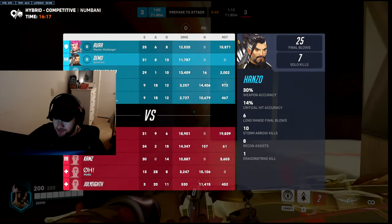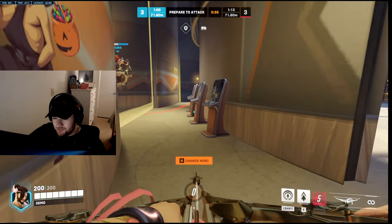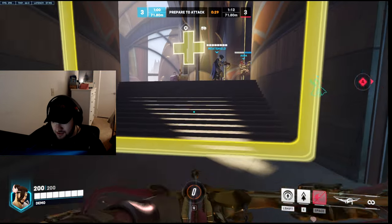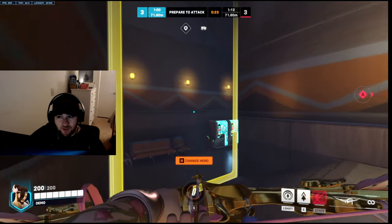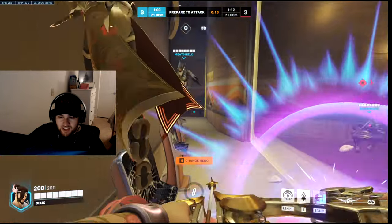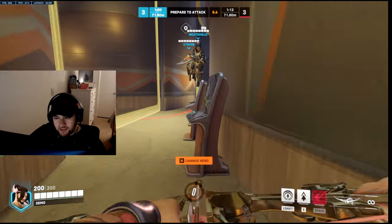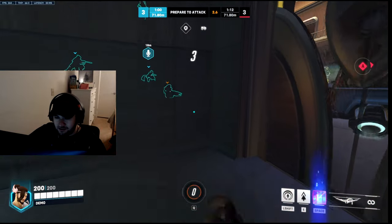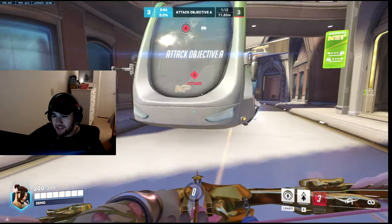Right there I was mainly staying on high ground because they still had to push point. I got a lucky shot on Sombra, which is great. I had the right side covered with the sonic and could see and hear who was coming out — I didn't even have to look, I knew from the footsteps. You mainly just want to focus supports. I tried to focus the nano Genji — usually you don't want to do that, but on Hanzo one full charge body shot would have almost killed him. I stayed high ground and focused supports near their doors.